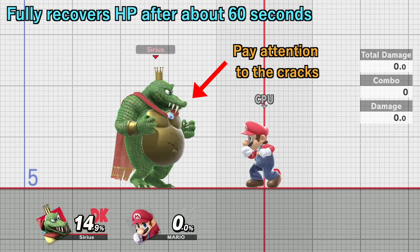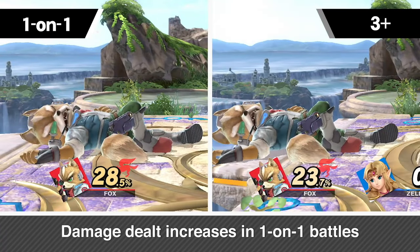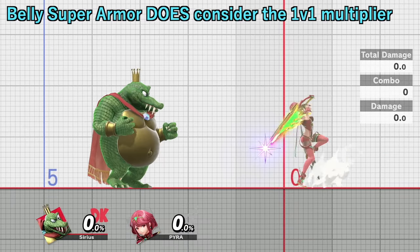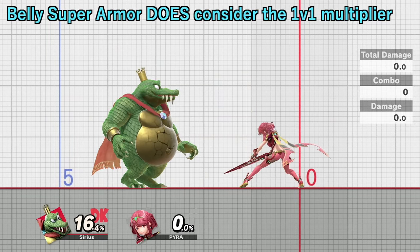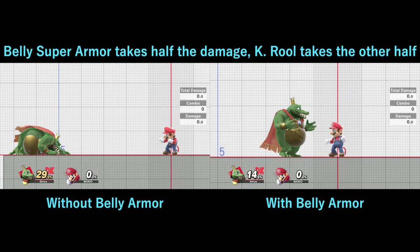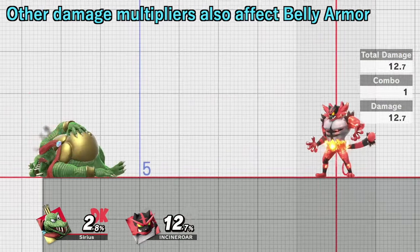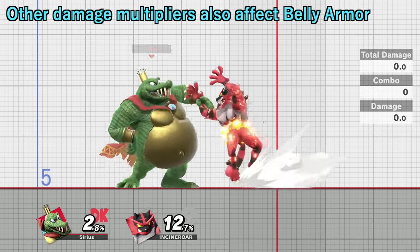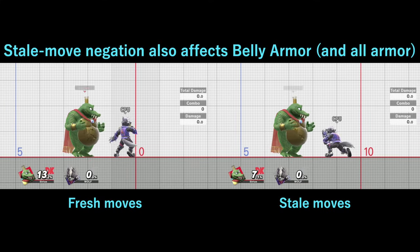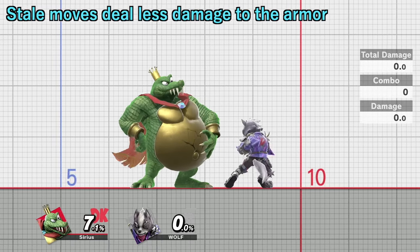This means it takes around 1 minute to fully recover the belly armor's health. One key factor to remember is the 1v1 damage multiplier. Whereas every other form of armor does not factor in the 1v1 multiplier, K. Rool's belly armor does factor it in. This is because the belly armor takes the final damage output that it tanks and splits it up between itself and K. Rool half and half. Other damage multipliers like Monado Arts, Ink, Revenge, and others also affect the belly armor, which can make the armor surprisingly easy to break in some situations. Stale move negation also factors into breaking the armor. Completely fresh moves deal more damage and can break the armor faster, while stale moves are weaker and break it more slowly.